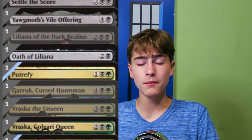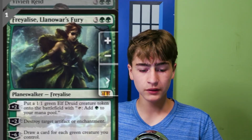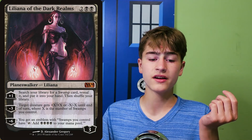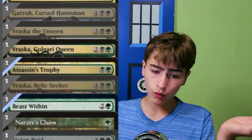And if they don't, they will give our planeswalkers more loyalty to survive and keep on activating. This deck also has an incredible amount of removal so we can get rid of our opponents' creatures that are threatening our planeswalkers. This is anything from wraths like Nevinyrral's Disc and Ugin the Spirit Dragon, to abilities on planeswalkers like Omnath, Lili of the Dark Realms, to staples like Putrefy, Beast Within, and Nature's Claim, and many more.